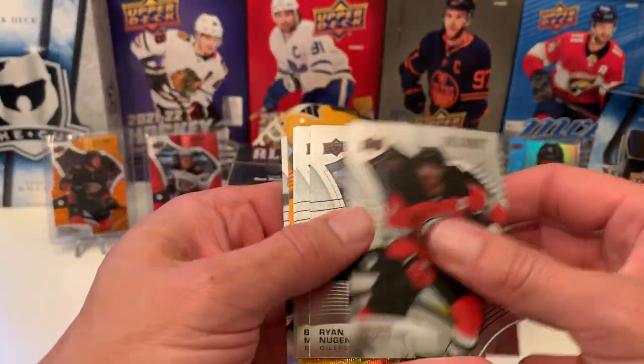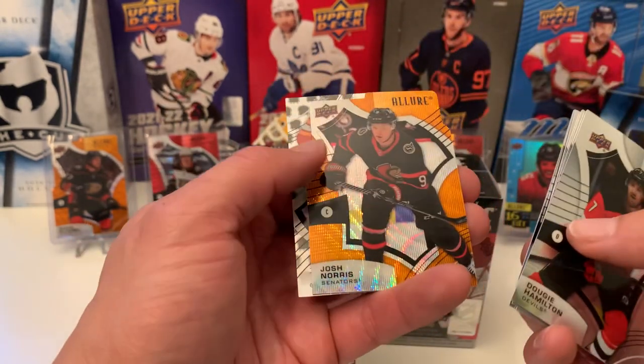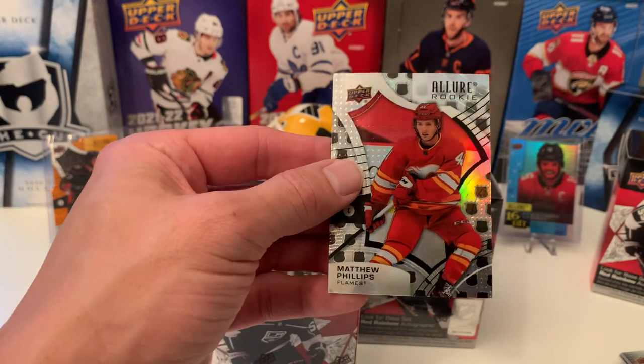Nice pack. We've got Dougie Hamilton, Ryan Hopkins, Brad Marchand, Tuvo Teravinen. And we have an Orange Slice of Josh Norris. And then the 2005 Rookie Shield of Matthew Phillips.